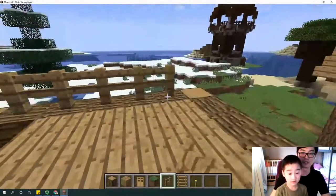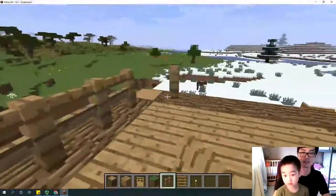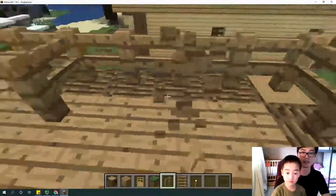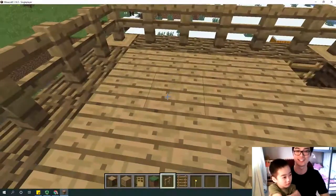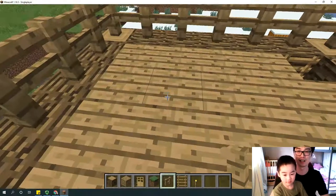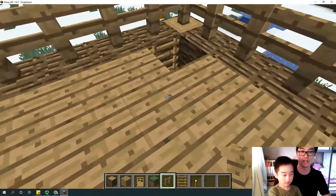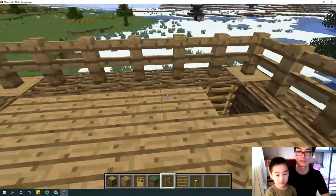Press E again — you need fence, oak fence. Go up. I'm on the second floor. You place fence around the edge just in case people are not careful enough and fall over. And that's the second story — I said it was a tower, right? It looks good.